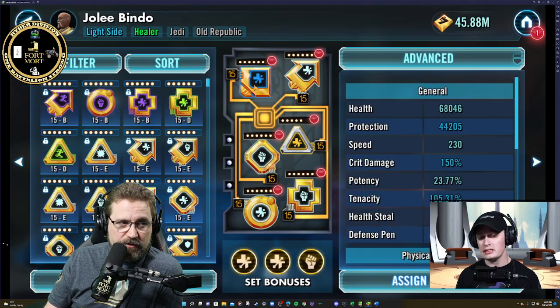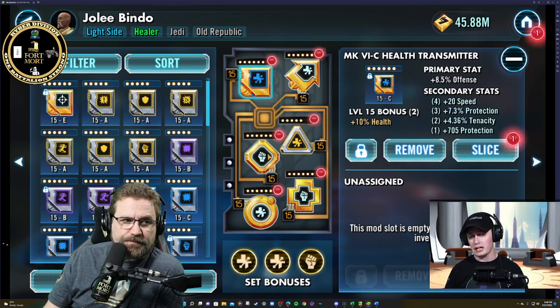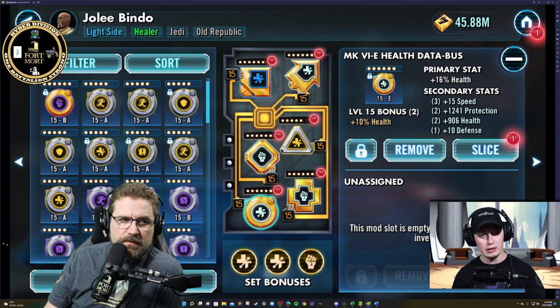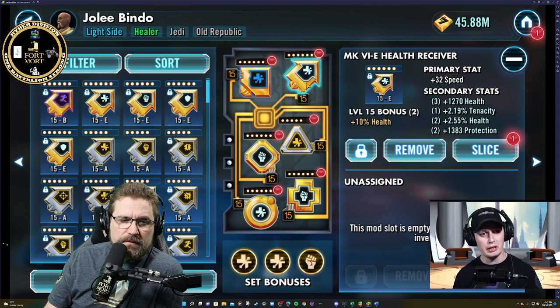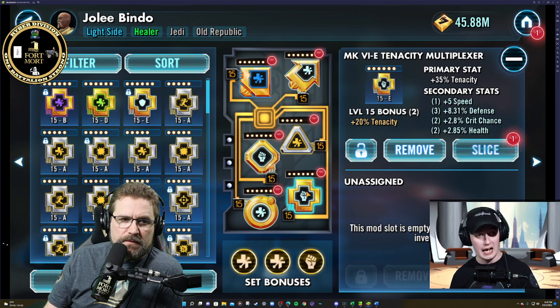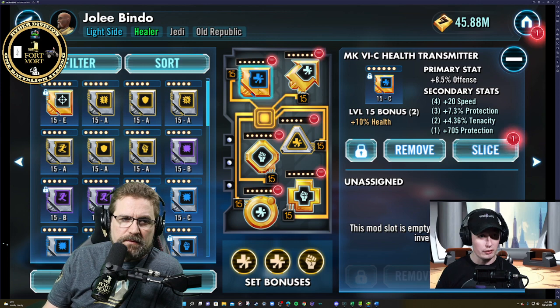What's the speed on my guy? A lot of people put the speed arrow on him. He's already an inherently slow character, but especially if you're running him with JKR, you can swap turn meter over to him. So I don't feel that he needs to be super fast. He just needs to be survivable and thick. Hence why I put the crit avoidance on him and went against the grain — and it's worked out so far.